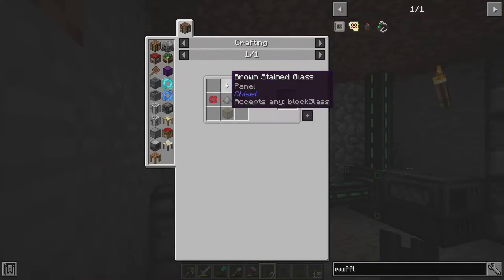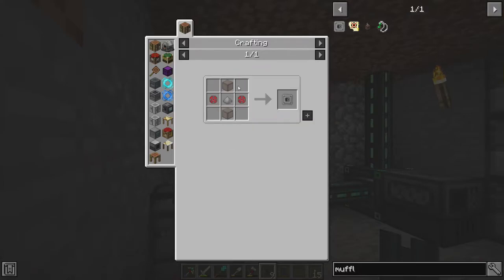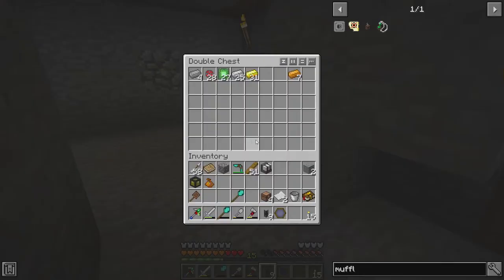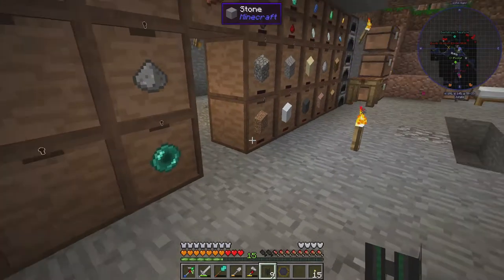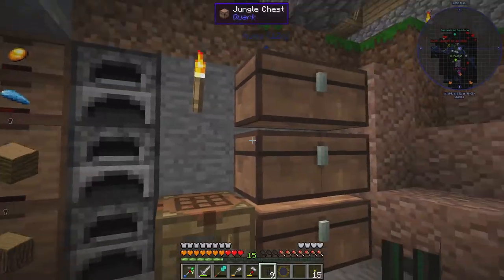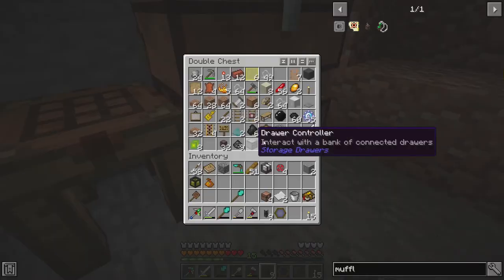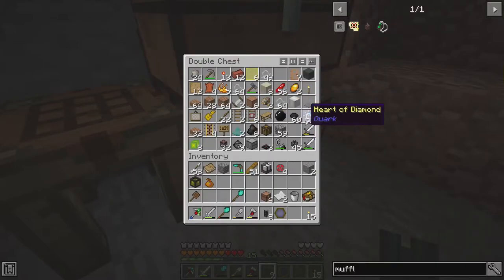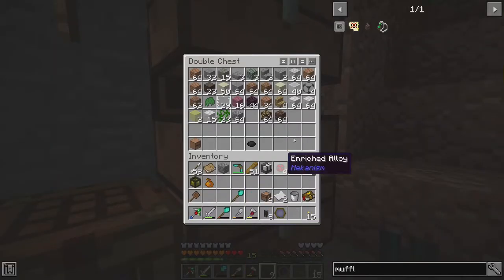So we can now do enriched alloy, some glass — we have lots of glass — and some steel, and we're good to go. I'm gonna make two because I'm pretty sure all of them can use a muffler. All of them can use muffler upgrades. Was it panes, or was it? No, it's blocks.